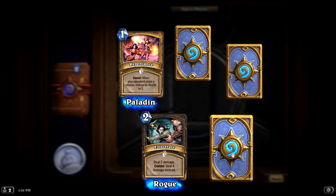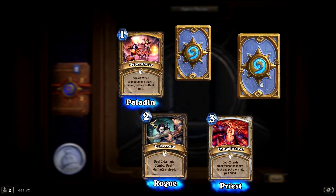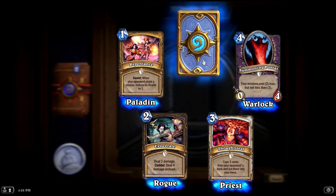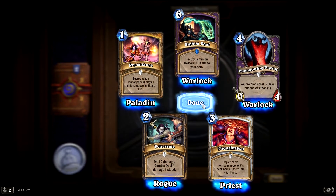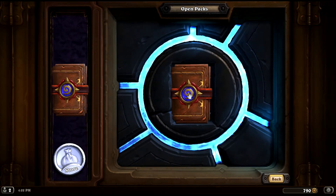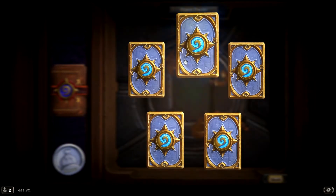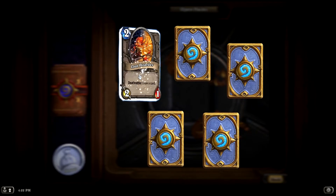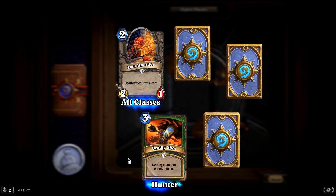All the packs being opened up here. So you can see we got a nice Paladin card — Repentance, Eviscerate for the Rogue, Thoughtsteal for the Priest. That's a pretty good card. Warlock: the Summoning Portal — also a pretty damn good card. And Siphon Soul, which is another awesome card for Warlock. So there's some pretty good cards in that pack. I can say this in hindsight knowing which cards have been useful to me. If you want to read the text and flavor stuff you're free to pause the video, but I'd suggest watching some more Hearthstone videos where I actually use the cards.